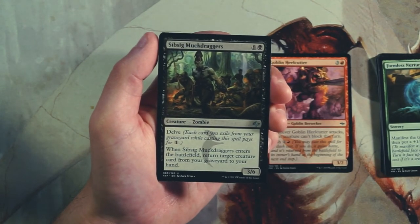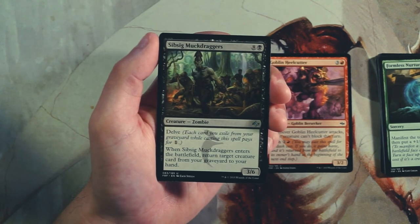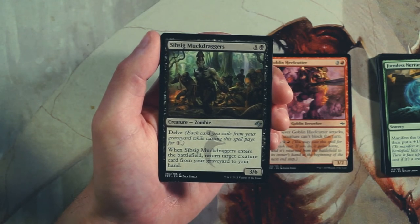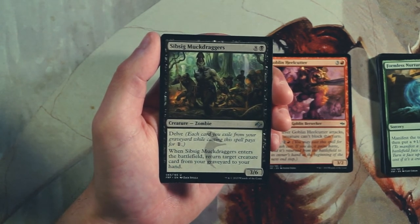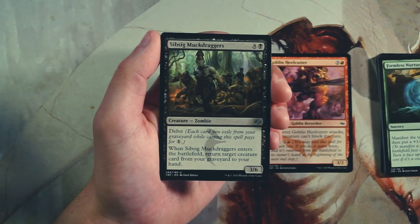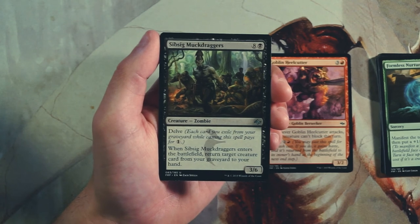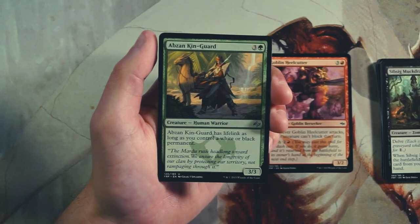Our first uncommon is Sibsig Muckdraggers — a 3/6 for four and a black, which is huge, but it has delve so you can exile cards from your graveyard to reduce the casting cost by one generic mana each. When it enters the battlefield, return target creature card from your graveyard to your hand — a really powerful ability. However, it's kind of counterproductive on its own: it asks you to delve to play it, then returns a card from your graveyard to hand that you just delved away. A little tricky to use well, so I'd take the Heelcutter over it.